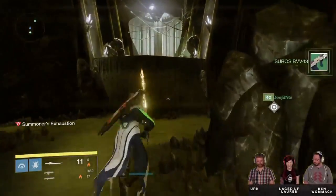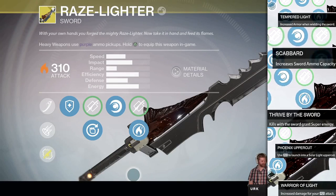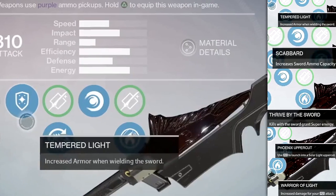Let's go over the perks and look at the stats. In the first slot we have Tempered Light, which increases your armor when wielding the sword. This is going to be very strong, considering you need to be up close and personal with this thing.